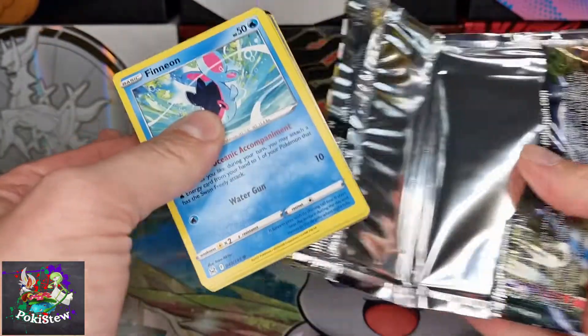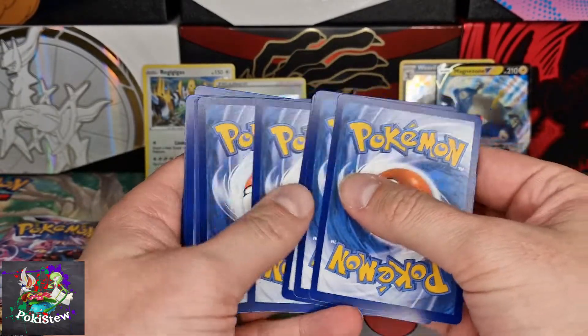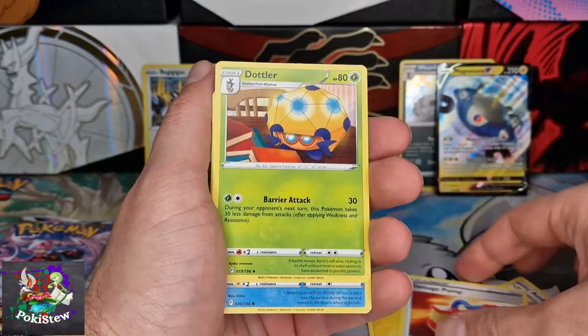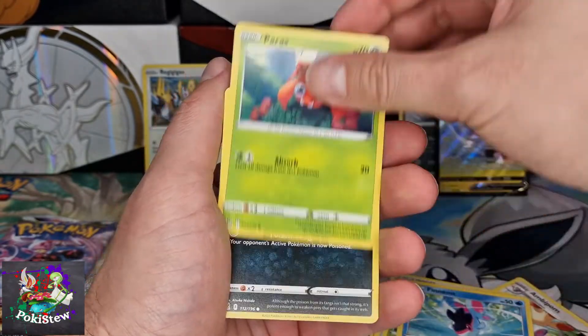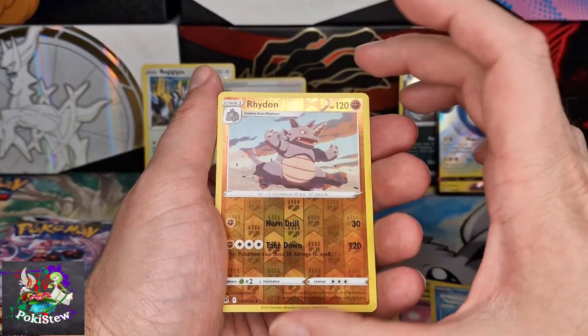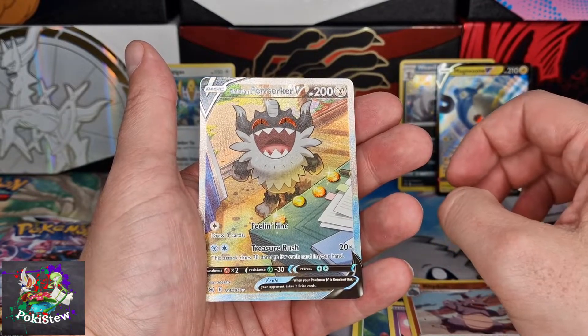Second Regigigas pack: Bomb, Damage Pump, Drapion, Pineco, Paras, Spinarak, Inkay, Mask of Legion, Rhydon, and Galarian Obstagoon — a hit! Regigigas has already won this battle and we've still got one pack to go.